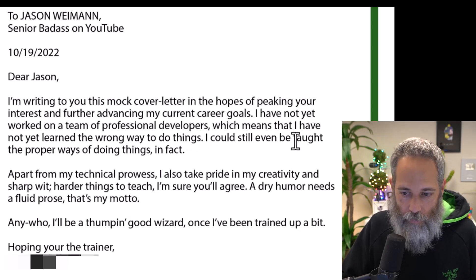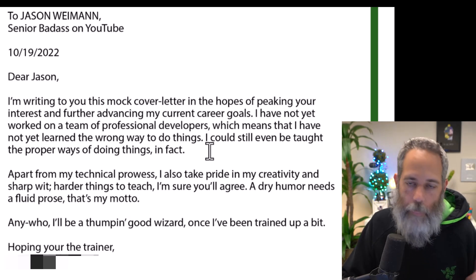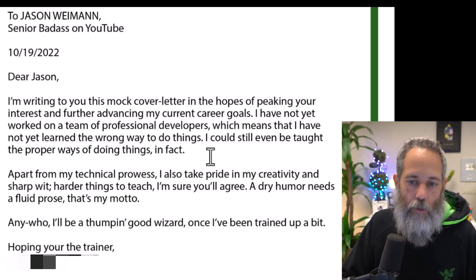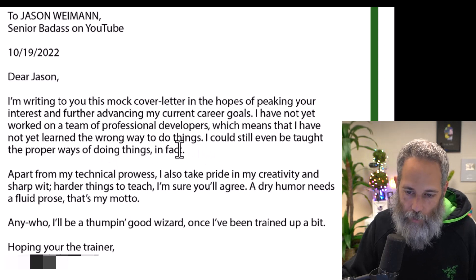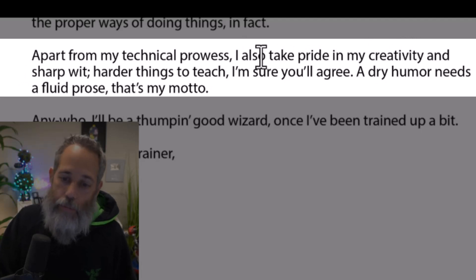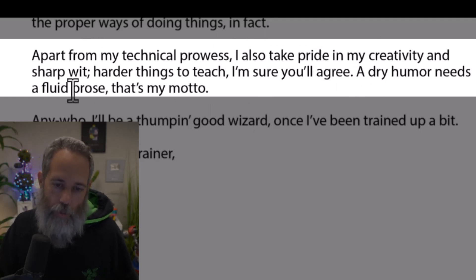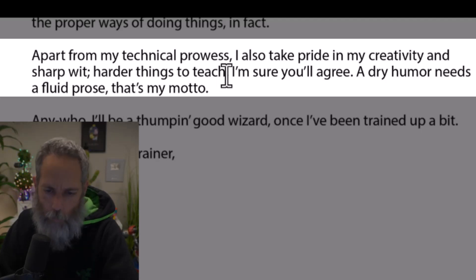The next sentence — 'I could still even be taught the proper ways of doing things, in fact' — probably doesn't need to be there. Maybe talk about how you're really excited and interested in learning the right ways to do things from them, and get rid of the 'in fact' at the end. It then says 'Apart from my technical prowess, I also take pride in my creativity, sharp wit' — harder things to teach — and 'a dry humor needs fluid prose, that's my motto.' Just more attempts at humor, which worked for me, so overall it's a pretty good hit.